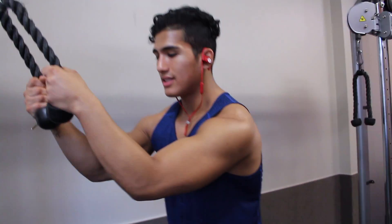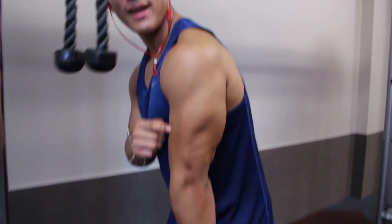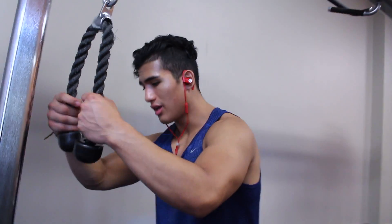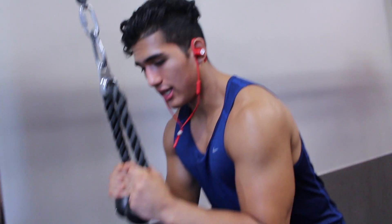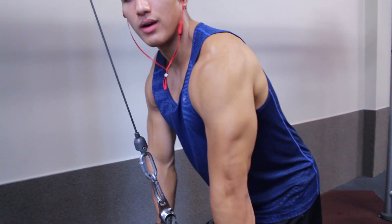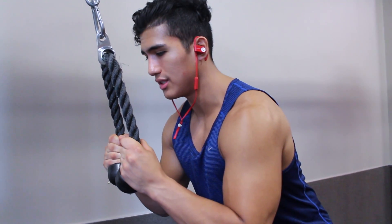Now I'm going to go hit my triceps. Key with this — when you pull down, you want to twist the rope out so you feel more contraction in the horseshoe. Make sure when you push it down, you spread it out so you feel more of a contraction, and do this for a good 12 to 15 reps.